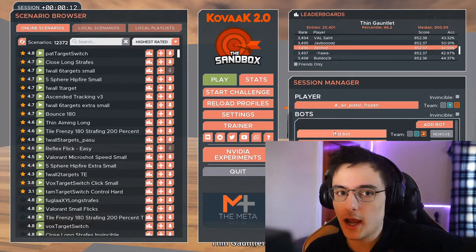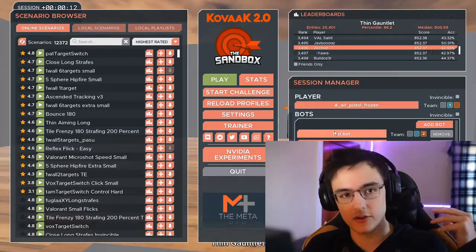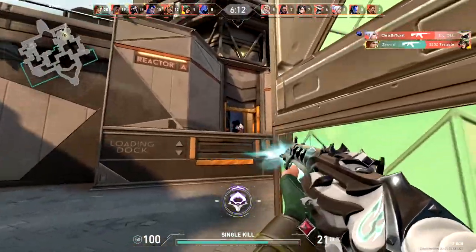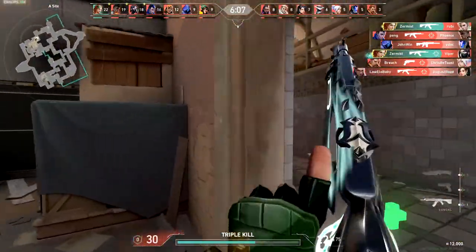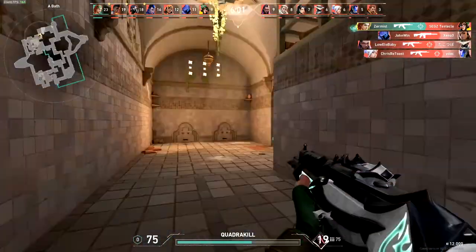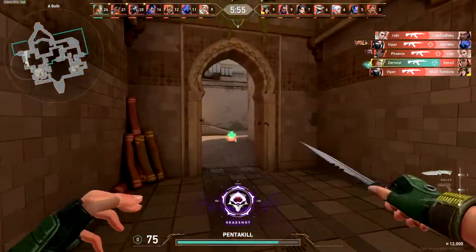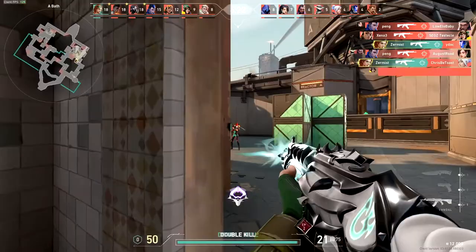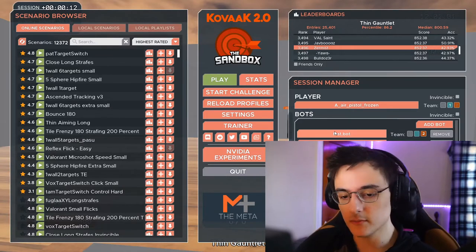If you want to improve at Valorant, it's a bit more complicated because there are a lot of aspects to it. The number one thing that helps me personally is acknowledging that you're trash. Knowing you have a lot to learn takes you off autopilot and makes you question your decisions — like 'maybe I shouldn't have peeked there' or 'I should have rotated faster.' Acknowledging you don't know what you're doing makes you improve way faster.